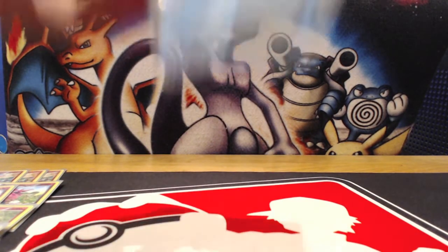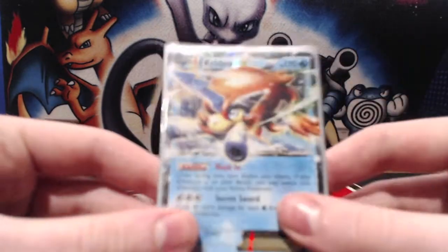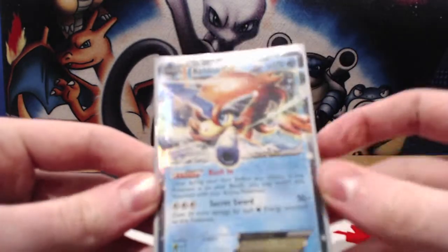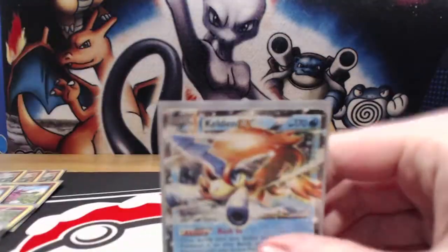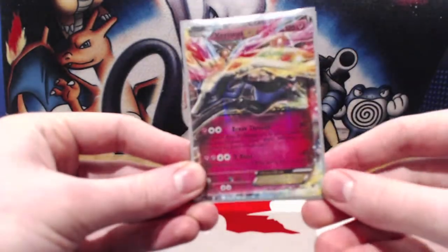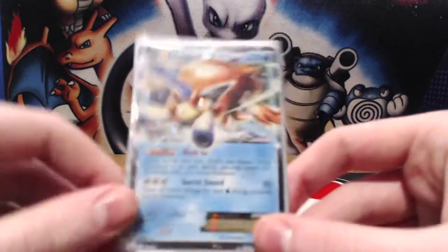The final Pokemon we choose to play is one Keldeo EX. Because we're using Fairy Garden as our main means of retreating, we can use Rush In in situations when we're asleep or paralyzed, move an energy to Keldeo, Rush In, and retreat back into our attacker. It also combos well with Xerneas EX — we can X-Blast turn after turn and ignore the effect stopping us from using it multiple times.